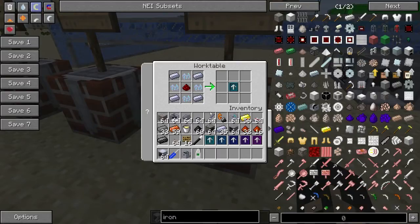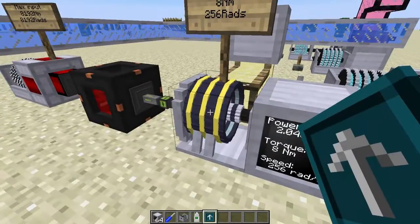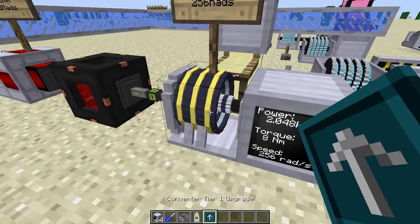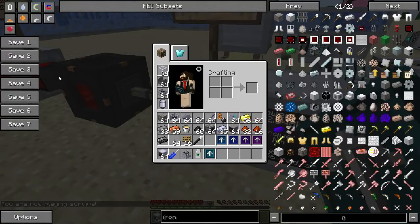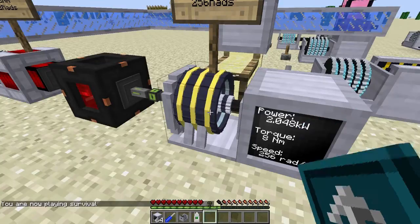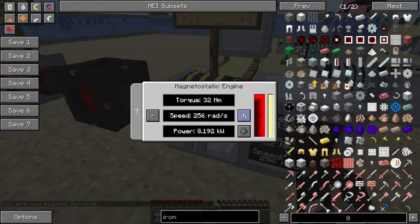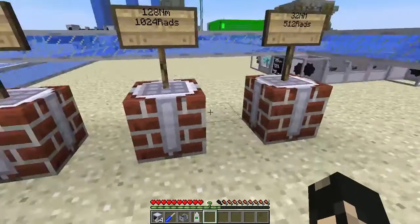The upgrades are of varying difficulty. The first T1 upgrade is pretty easy — it's HSL steel and ethanol crystal, so it's practically stuff you've already got. When you right-click on the engine with the upgrade it will be applied. The torque immediately goes up to 32, you can't change that. It now goes up to 512 rads and makes 16,000 watts of power.